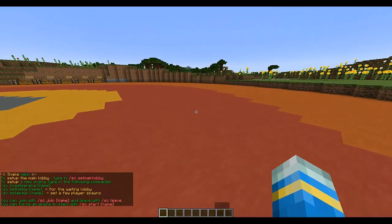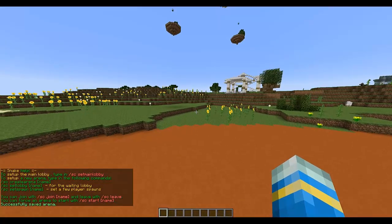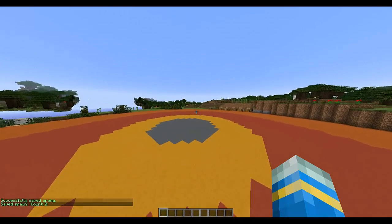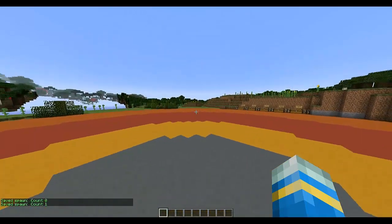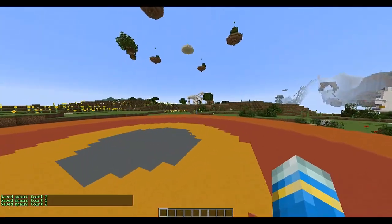Let's start by creating the arena. Create arena, call it 'whitey'. We're going to want to set a few spawns, so do 'fc set spawn whitey' — that sets the first one. Let's set three spawns total.